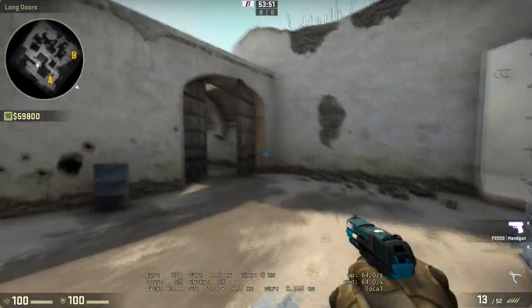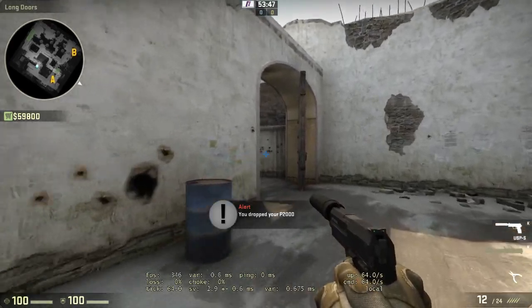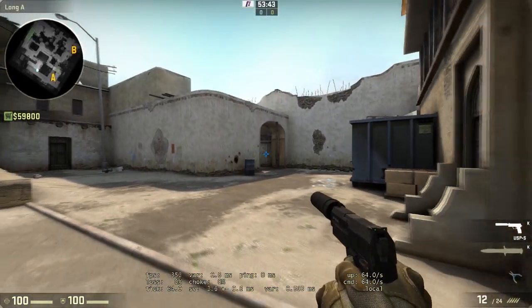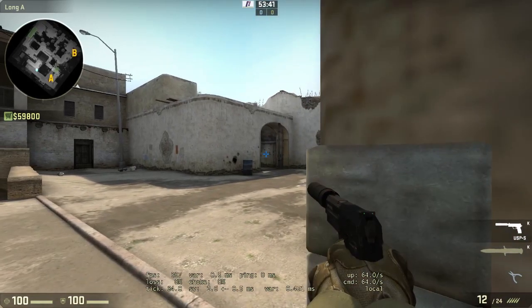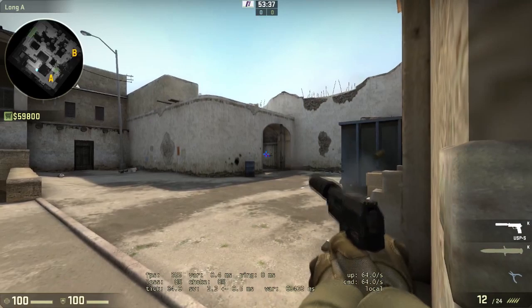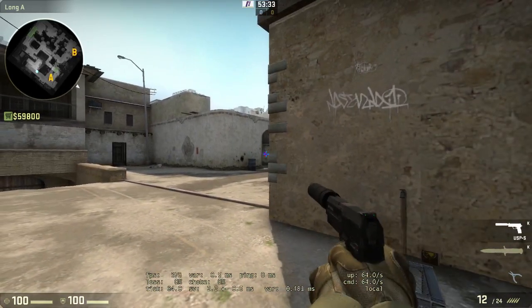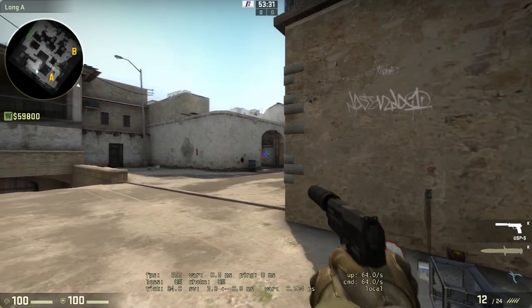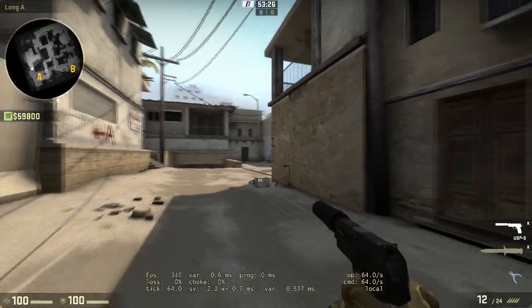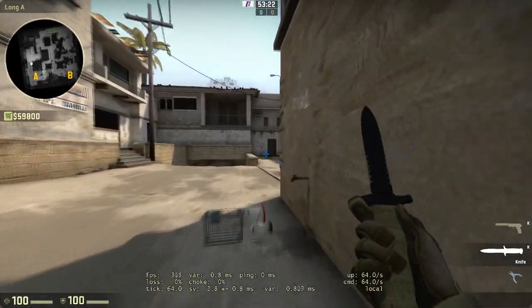Now, when to use each gun is the big question. For the USP-S, say I'm playing long. If I'm playing the fall-off game like I talked about in my previous video — when I know he's peeking that corner, I shoot and fall off. The USP-S is good for that because I love the reset accuracy and the distance it has. It seems like the more optimal gun for long-distance gunfights.